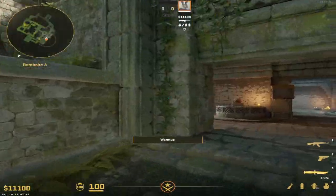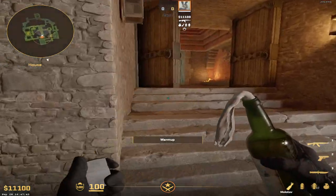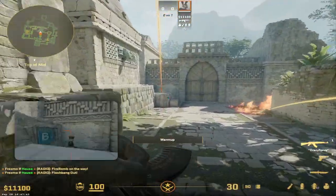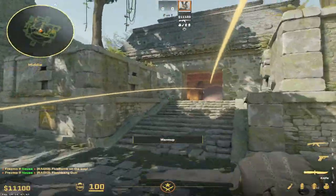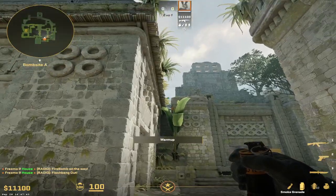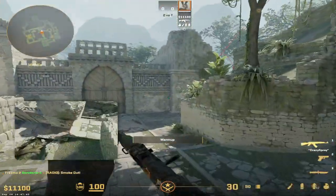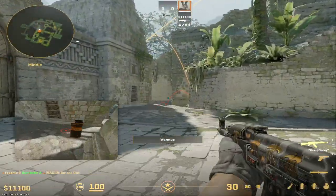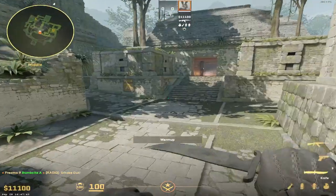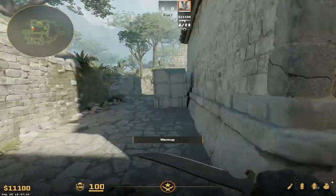For CT side, throw your molly like that and flash behind the box — pretty simple, that's how you take control. Your A-site anchor can also come here, aim in the middle of this, aim at this leaf on the edge of it, and jump throw. That will smoke off elbow — this area here — so once you've got mid control you can come up here and start fighting.